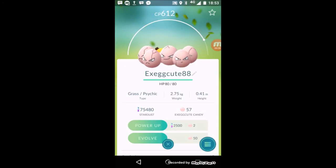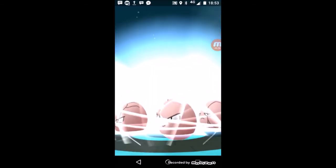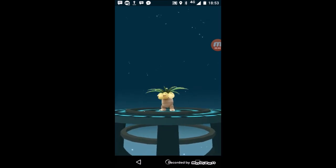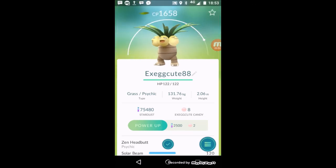To finish today's episode, I'm going to evolve my Exeggcute into Exeggutor. This one is CP 612 and I believe the evolution multiplier is good, so I'm expecting around 1500 after evolution. A new addition to the Pokedex — 1658 CP! That puts it as my second strongest Pokemon, just behind my Gyarados at 1669.